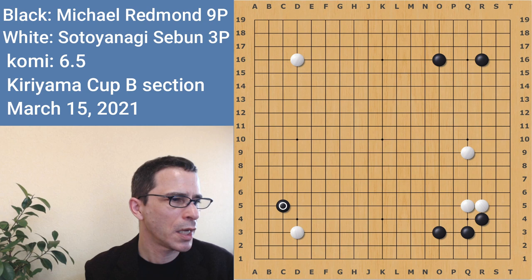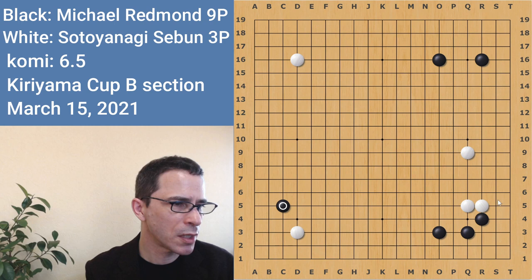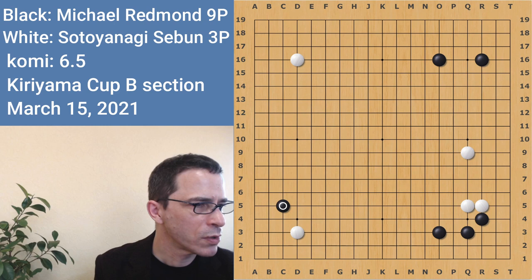And I can get to play this approach move in the lower left. That's what I'm doing with this joseki I chose in the lower right corner — it's a forced sequence that gives black the tempo, black sente. Because if white does not answer that and plays, for instance, in this corner, the pincer here is very effective. To a certain degree, I'm taking control of the opening.